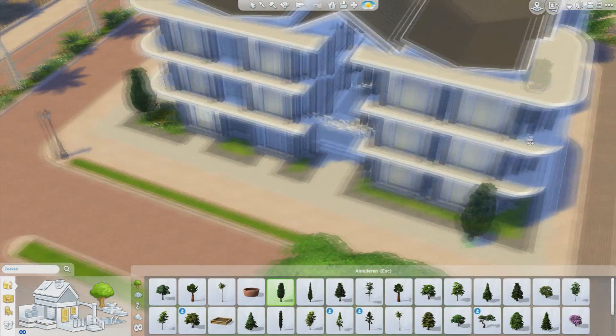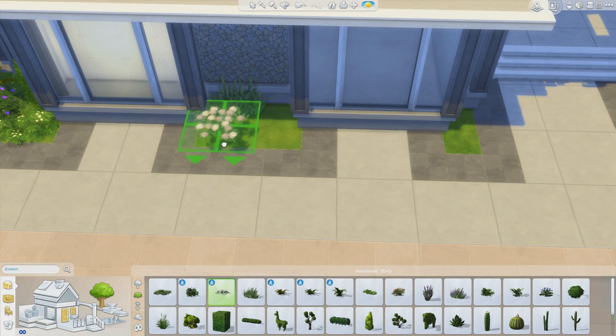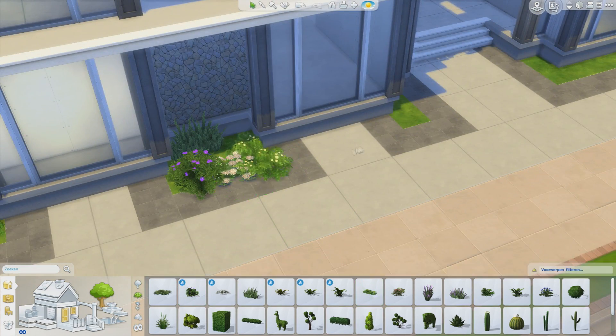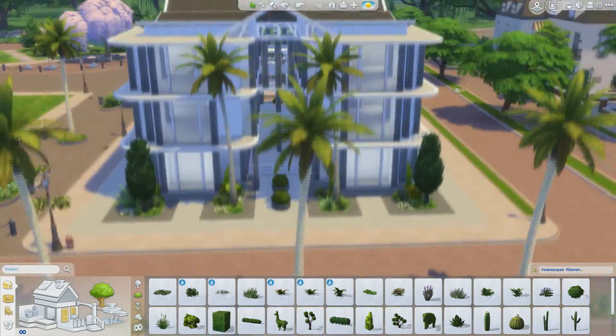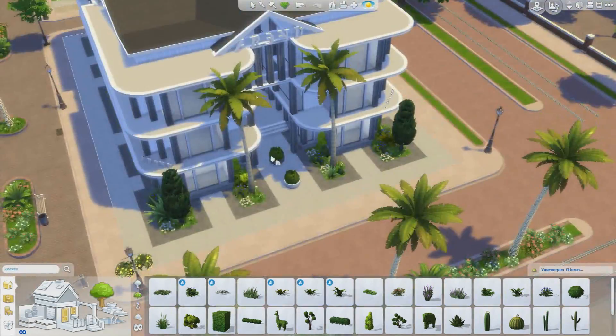Without a tropical world I can't build my dream house. My dream house is definitely something tropical, because I live in the Netherlands which is definitely not tropical at all, and I'd really love to be in some place that's contrary to that — very tropical.